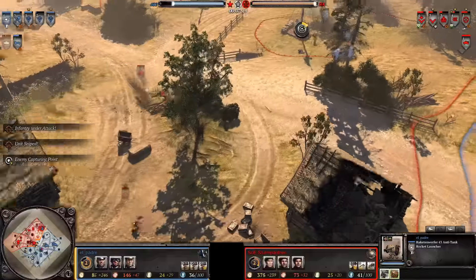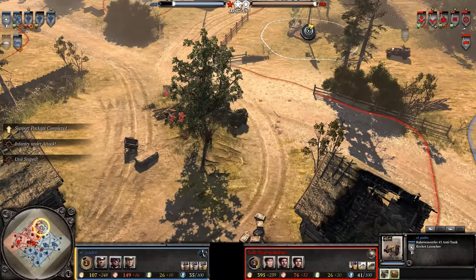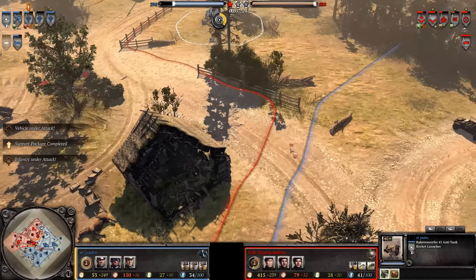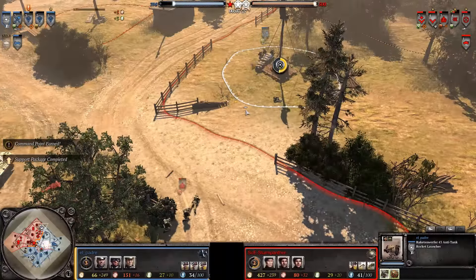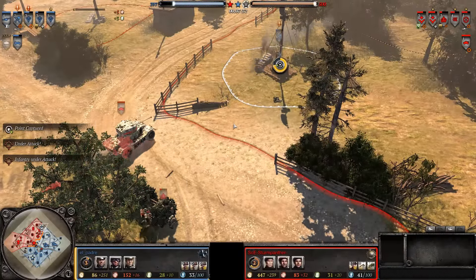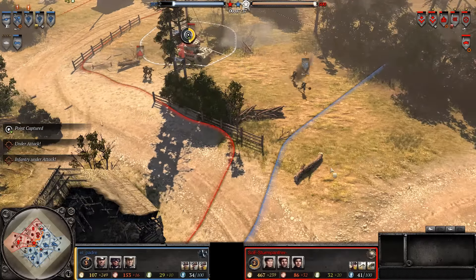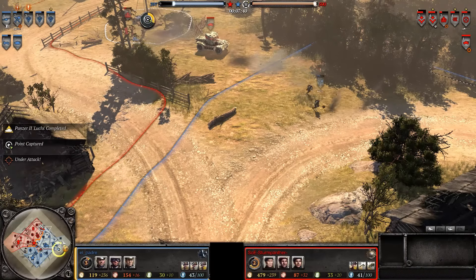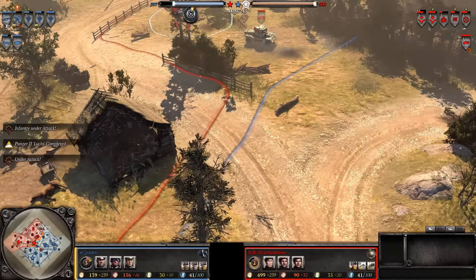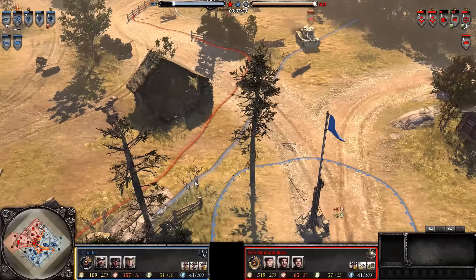The armor-piercing sniper is going to support these Royal Engineers, until getting chased away by the Kubel and Sturmpios. The AEC is up here and that's a major issue. But the Germans have taken the lower VP, bringing it back to 1-1 again. There is the Panzer II — the question is can he snoop and skulk around? Because one-on-one, the AEC is more than a match for that Panzer II.